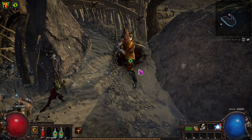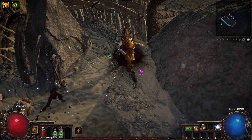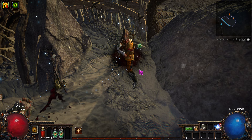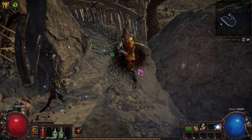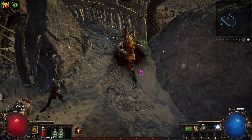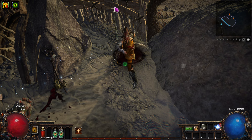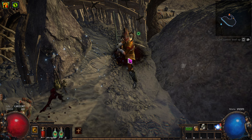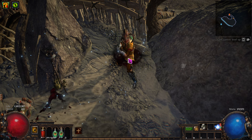Hello, and welcome to Path of Exile. This is Affliction League 3.23, but this should work in any league. This is a 10 Chaos build, and it's in Act 6. We're going to be using Flicker Strike as Slayer, although technically it doesn't really matter what we are because we haven't even ascended yet. So let's get into it — I'll explain it all really quickly. It's not too complicated.